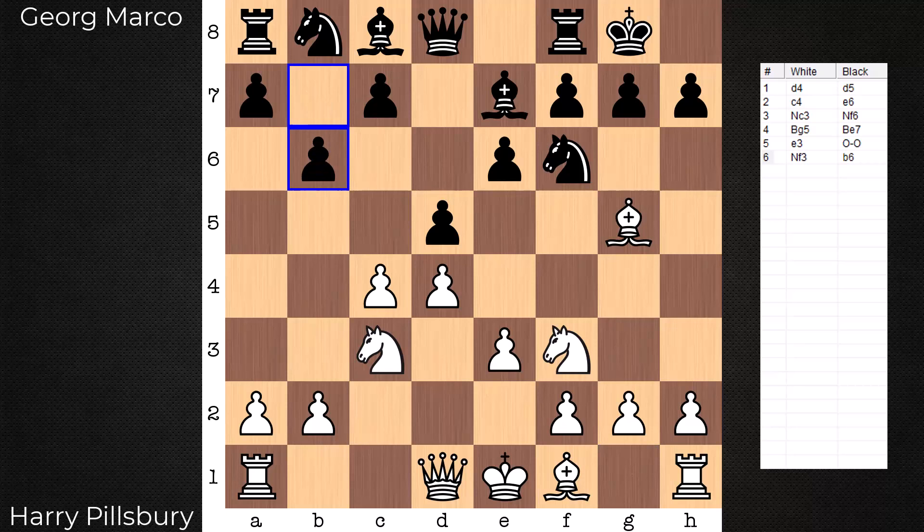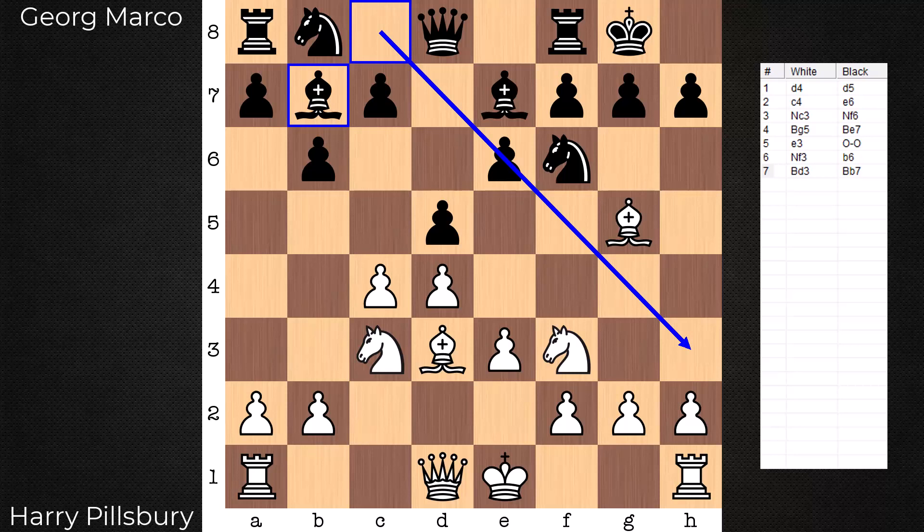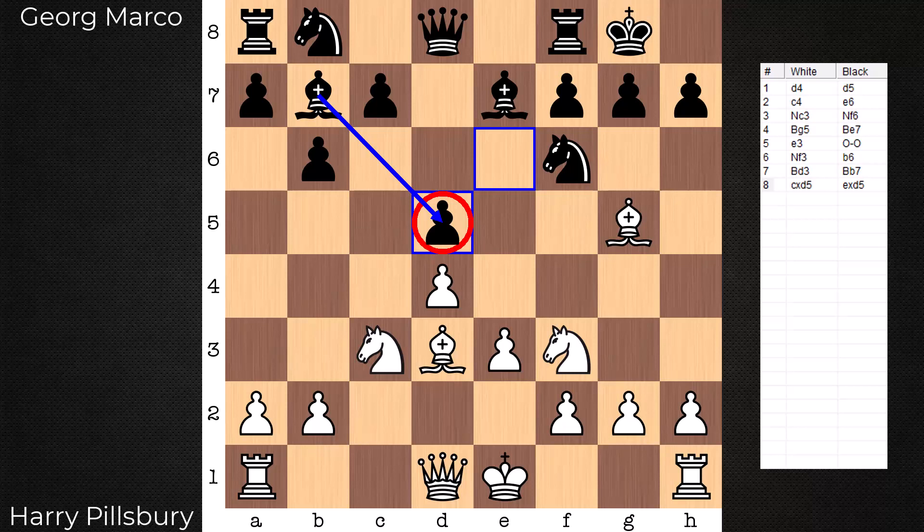Play continues with bishop to d3, pointing at the king side, and bishop to b7. So it's after the bishop has abandoned this diagonal that white releases the tension: c takes d, e takes d. Black could consider taking with the piece instead, trying to control the center with pieces, but a pawn is now going to be around to restrict white's center. The bishop is blocked by the pawn, but know that it is still functioning — it has indirect support over a knight jump into e4.